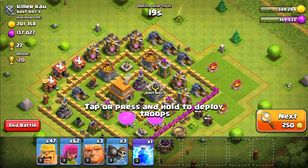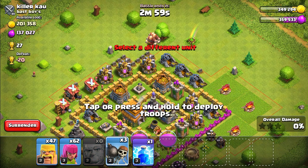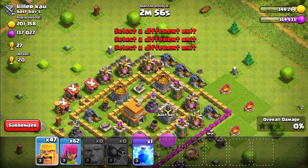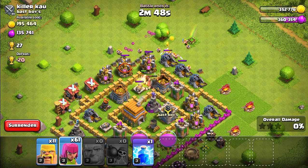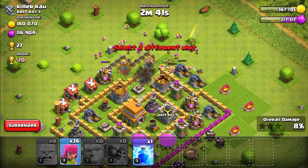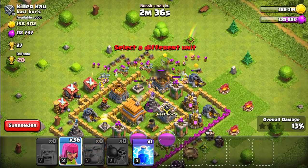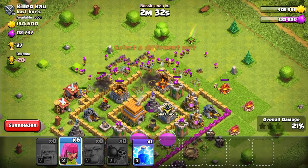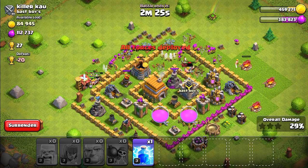I found our next base — this one is a jackpot. All the gold storages are nearby and accessible for attack. We're gonna assault from the same side, deploy all our wall breakers, and hopefully we don't get demolished. Let's send in our barbarians and archers to take all this loot. Come on, can we at least get to the gold storages? We need that gold.